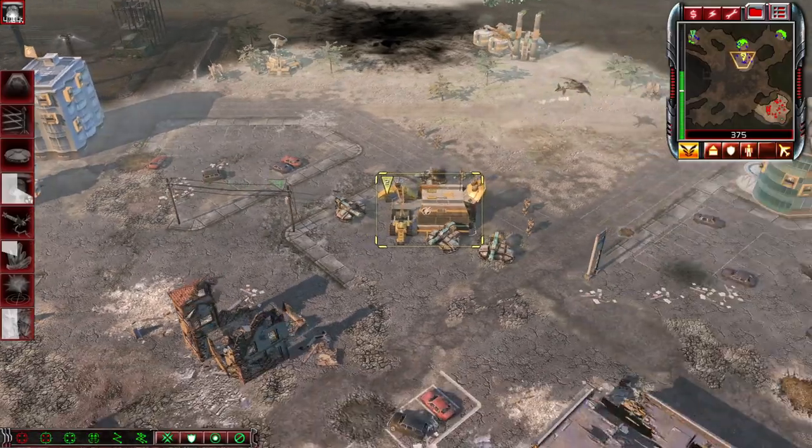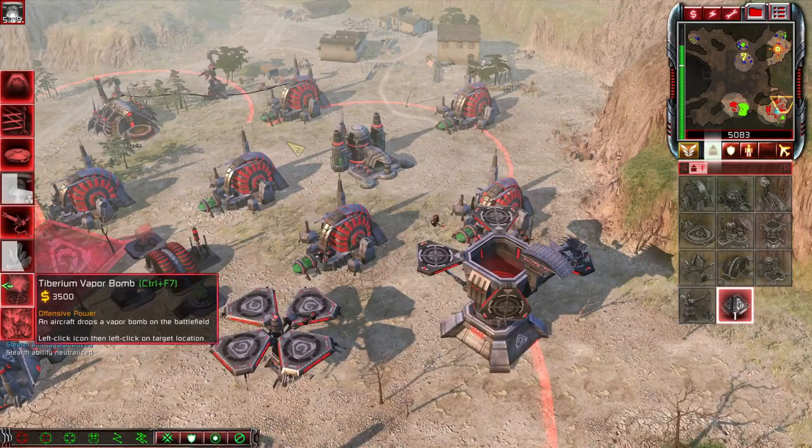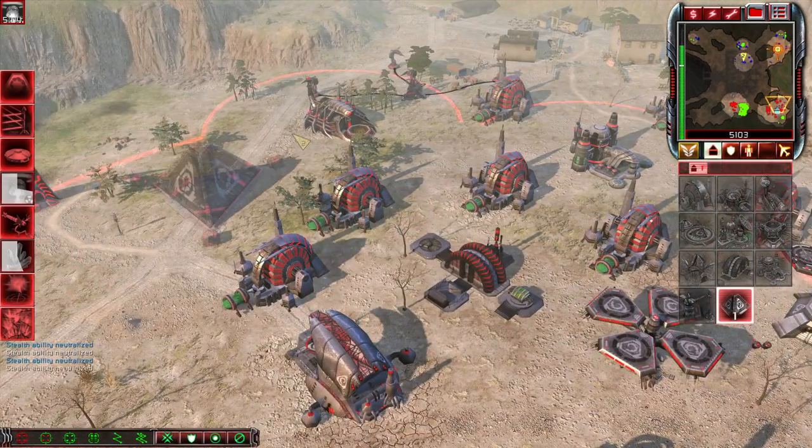Nuke the GDI bases when you can — but don't nuke this one, because you need to capture it. Build the Redeemer engineering facility, then train the Redeemer.